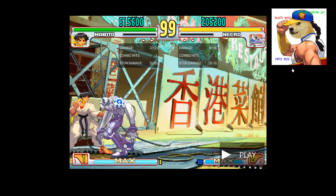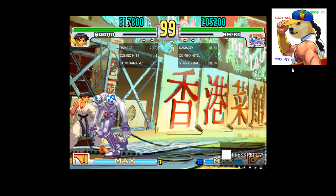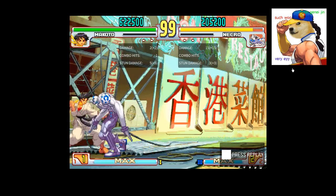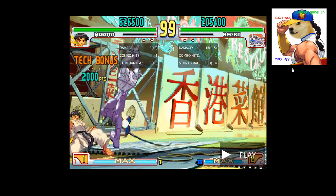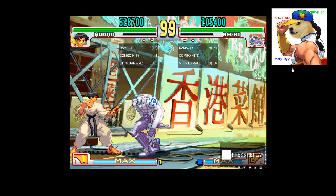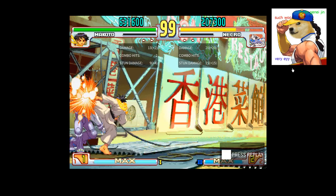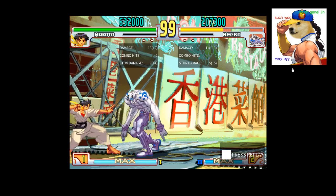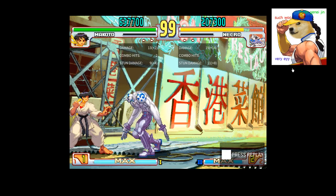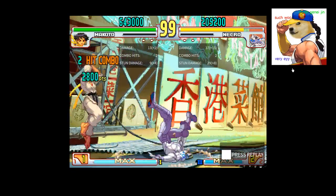You have the reset. You have a bunch of different options here — you can also go for tick throws and all that sort of stuff. You can go for confirms into Hayate, whatever you really want to do. The best option, if you have meter, especially if you're playing SA2, is going to be into whatever you want.